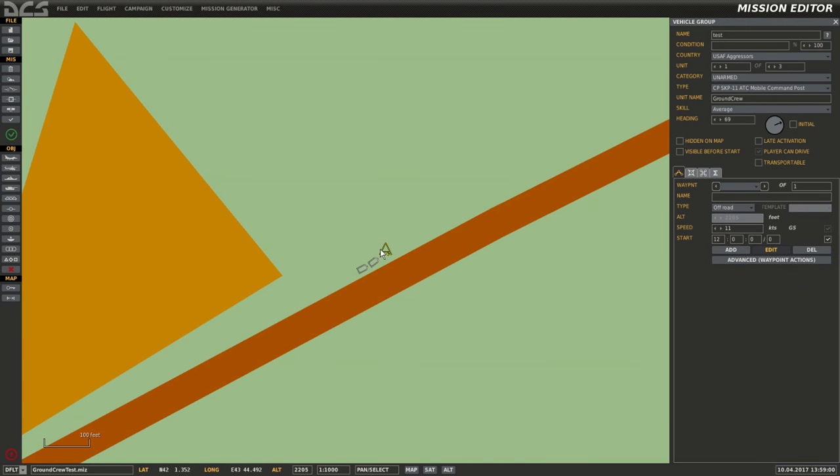Looking at this group, we can see the first unit — the unit type doesn't matter, but the unit name for the first one must be "ground crew". We can see it as unit one of three, indicating that it's the leader. Unit two is the Transport M818, and unit three is the Tanker Hemet.